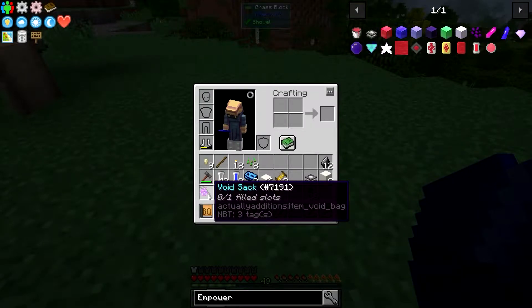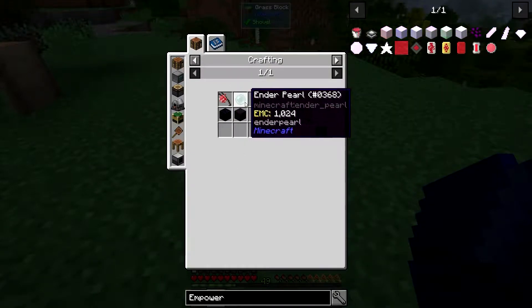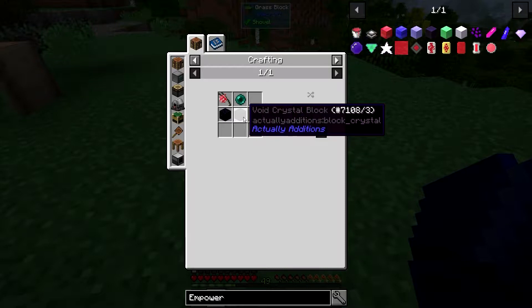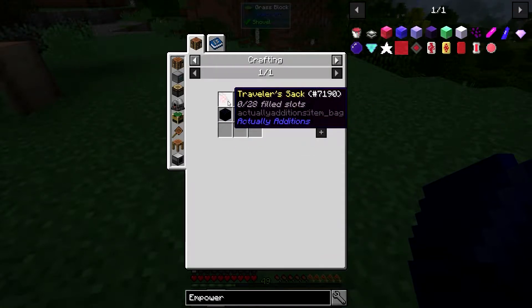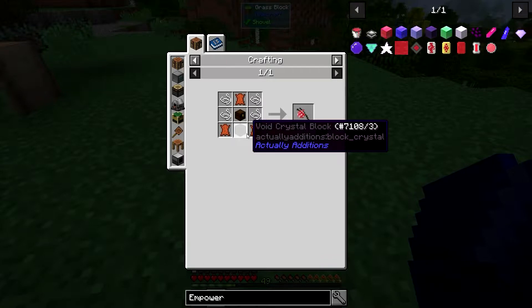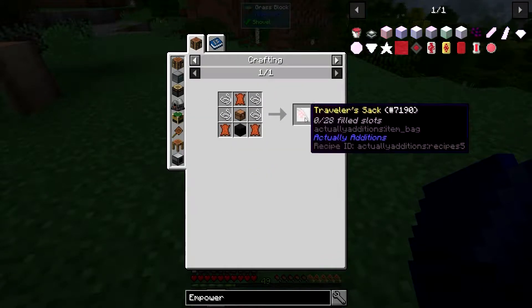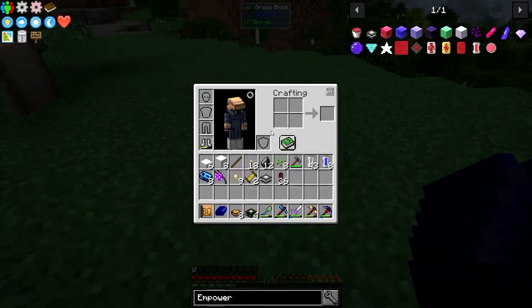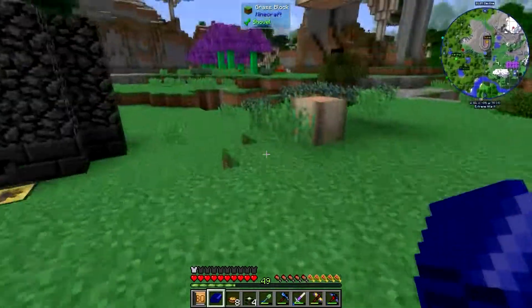I made this - this is the void sack. It requires an ender pearl which I got by killing one enderman, a void block which is just a coal block thrown into the atomic reconstructor, and then a piece of ascidian which I already had. Then you have to make the traveler sack - I'm going to make another one for me. It's just leather, another void crystal block, a chest with some string. I'm using that for storage. I need to get some more leather - I might start a cow farm up here because I need some dairy.